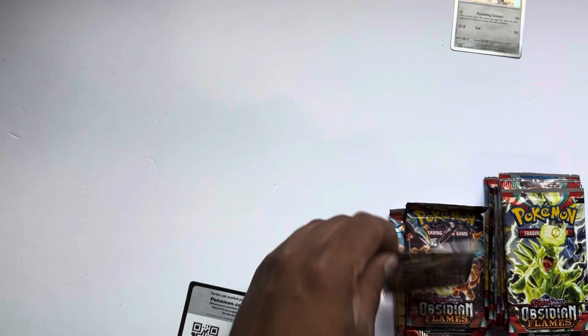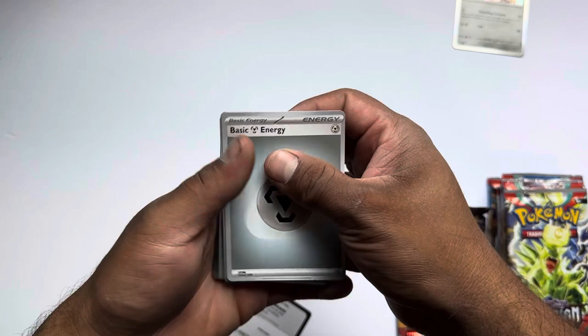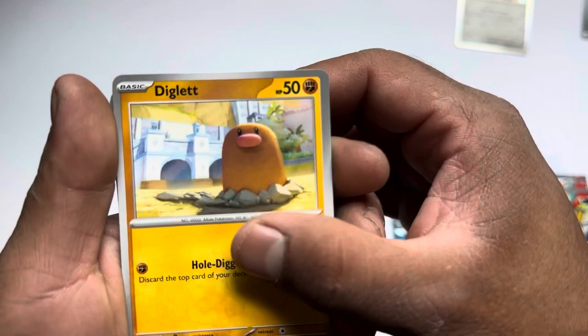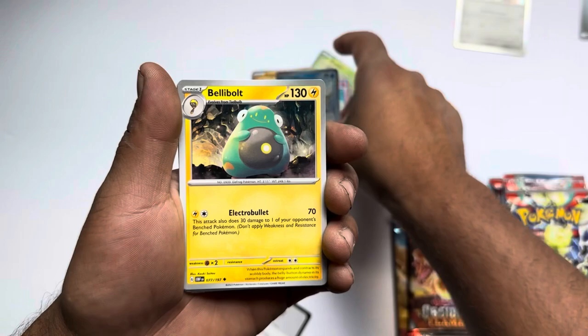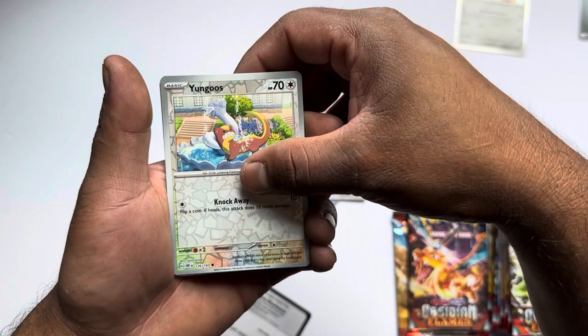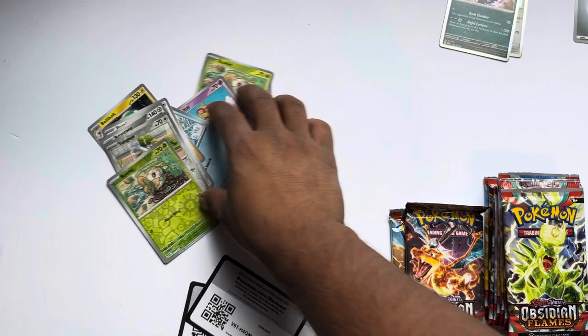Oh yeah, Diglett — look at that guy, little sandcastle on the back. Roulette Court, whatever that is. One more — Dolphin, Flamingo, this guy. Young Goose, reverse holo and Roulette — oh one more pull. The Crow. Alright, let's keep going.